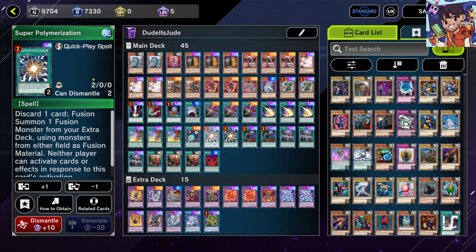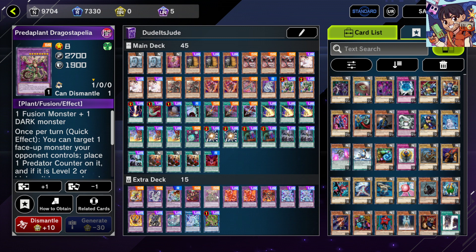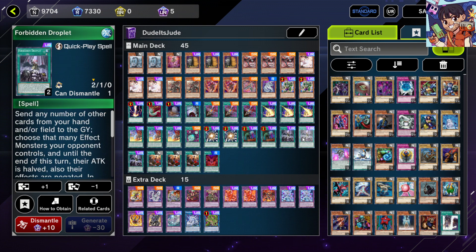Super Polymerization is arguably the best board breaker against Branded Despia right now — discard one card and fusion summon using monsters from either field, turning two opponent's monsters into Starving Venom Fusion Dragon or Predaplant Dragostapelia. Three Forbidden Droplet to negate opponent's monster effects on the field, as long as you have enough discards. Having it at three is great because decks like Flundereeze and Swordsoul have annoying face-up effects you need to negate to get your play started.